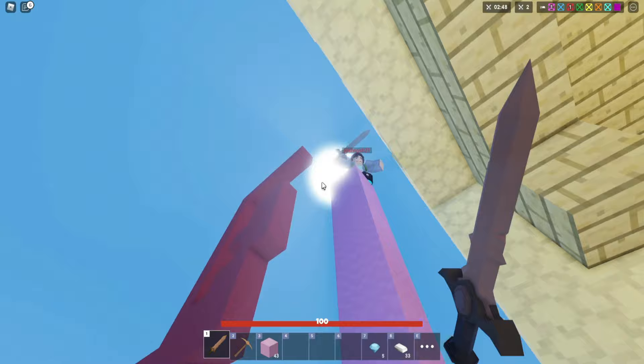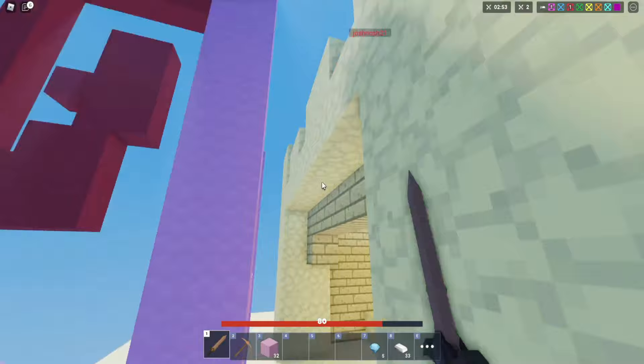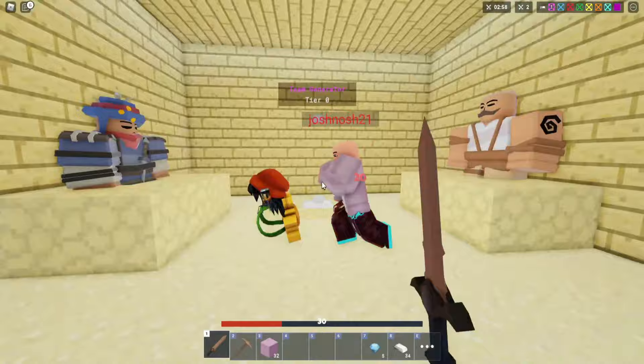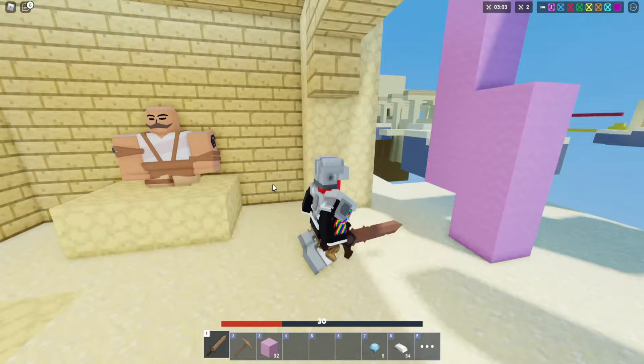In my opinion, a good way to practice is to make a custom match and go in there with your friends and just practice doing combos with each other. I did that for a while and it actually helped. Just make a custom match, invite some friends, and you guys can practice comboing each other — it should help you become a better BedWars PVP player overall.